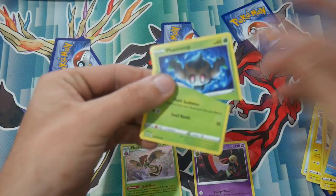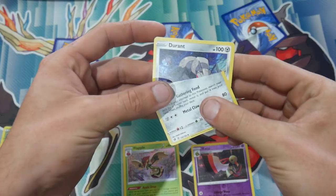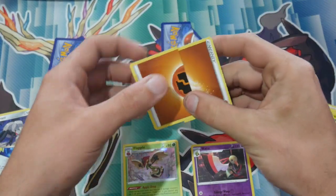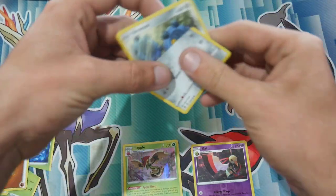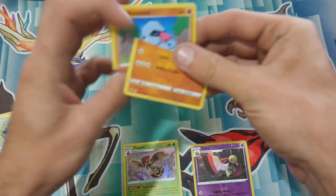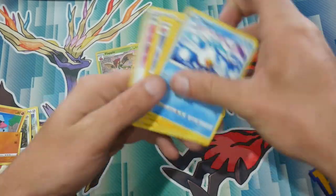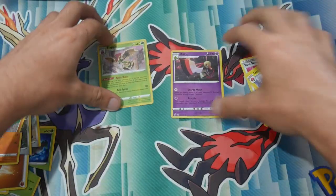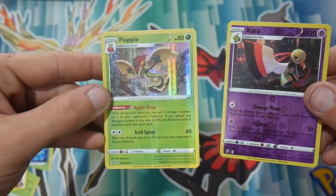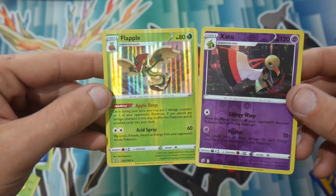So what's this one? Phantom. There we go — we ruined that one. We ruined a Durant. We have ruined an energy — it was a fighting energy. We have a Bronzor, and then the last one, which is a Nosepass. So guys, we actually did really well with that one. We saved six cards, we saved the reverse holo and we saved a holo foil. That could have gone very, very badly. And that was a Flapple — interesting card. And a Xatu.